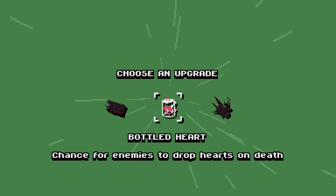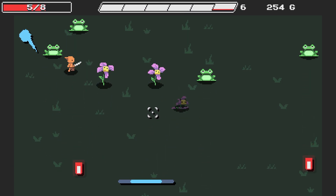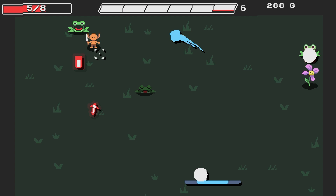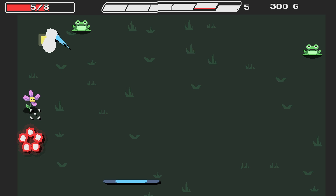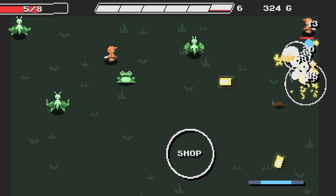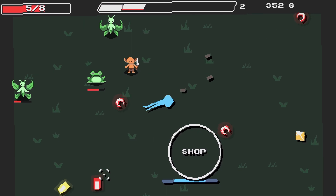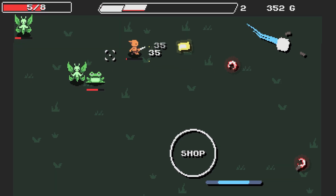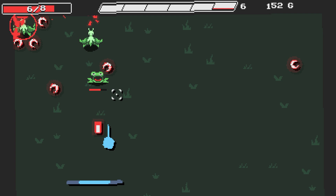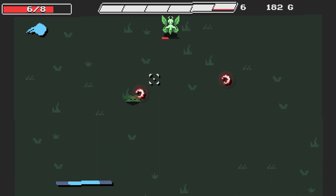I'm gonna go bottled heart: chance for enemies to drop hearts upon death — that would be an absolute lifesaver. I doubt it's a very big chance but if they drop any I'm very grateful. I need to get confident shooting more quickly so I can kill these enemies really fast. It's only easy to do that when you're above them or directly below them.